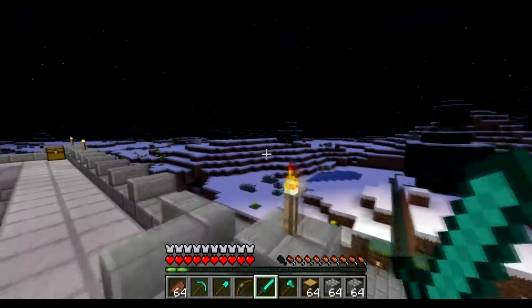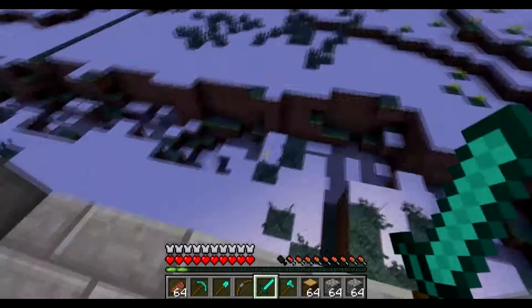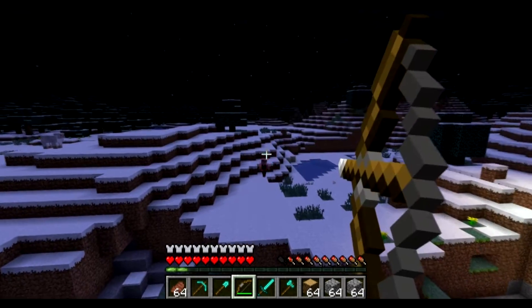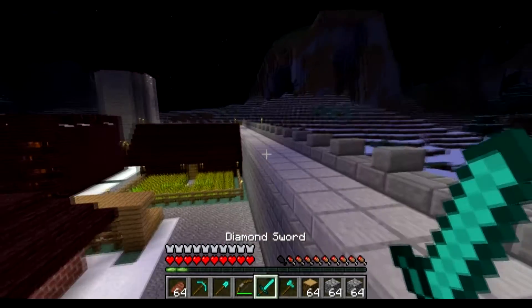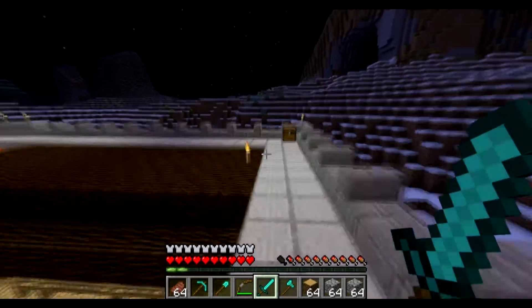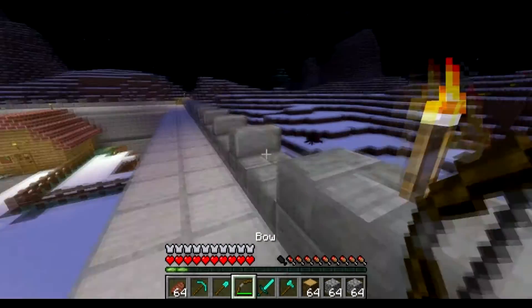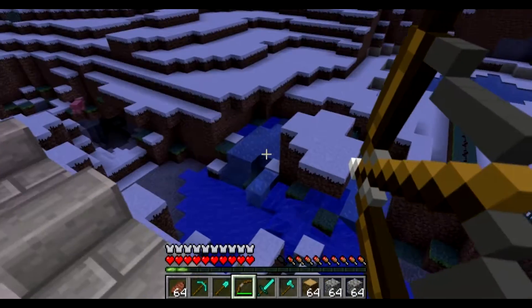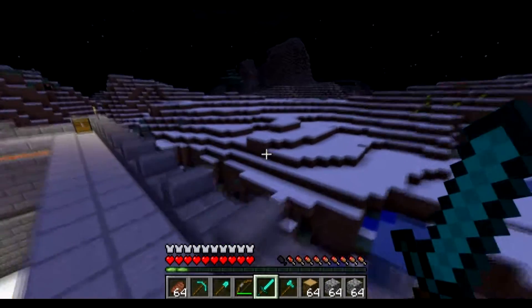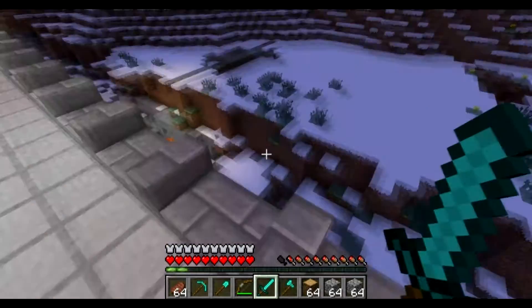They've got a pigmen engineer. There are a few different classes that do a few different tasks. The pigmen engineer, as you can see, is equipped with a ladder and he can build bridges and also build ladders to get over your walls. He can also very efficiently dig tunnels to invade you from below. You can kind of tell by the way they're navigating the terrain that they're not ordinary mobs — you can see this is a guy with a mission.